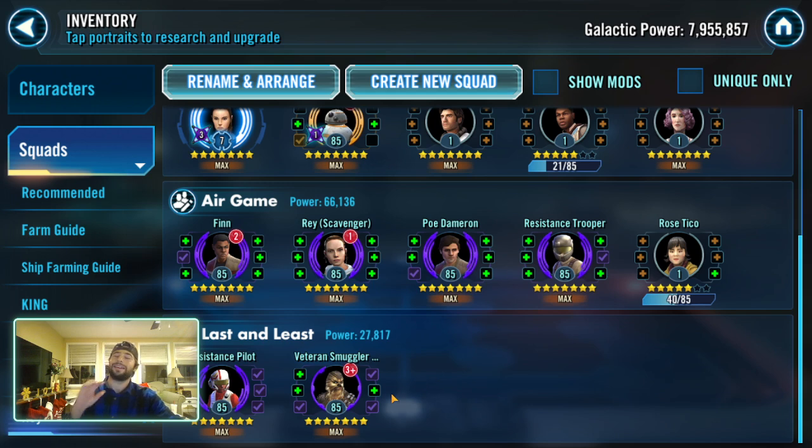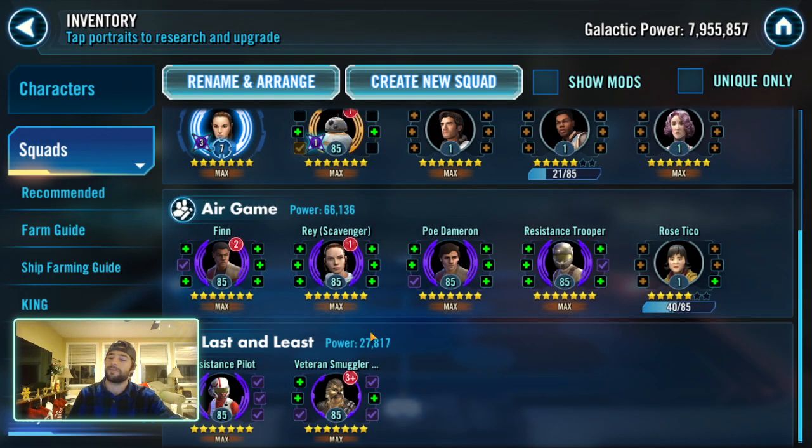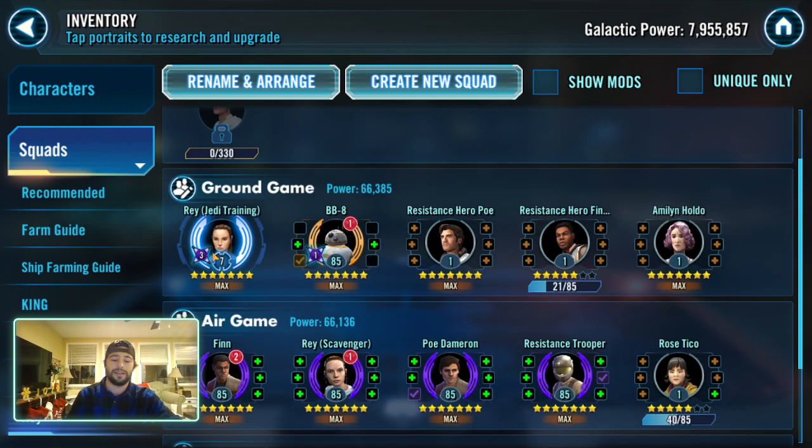I call them the last and the least. Resistance Pilot is needed for Holdo's ship but they're a terrible character. At least Resistance Trooper I can stomach seeing in teams because of the exposed turn meter game they have — 55% turn meter when an enemy becomes exposed is a very potent ability. Otherwise there are definitely some pretty poor relic investments in here. Veteran Smuggler Chewbacca — yeah, this is a rough GL as far as relic requirements go.